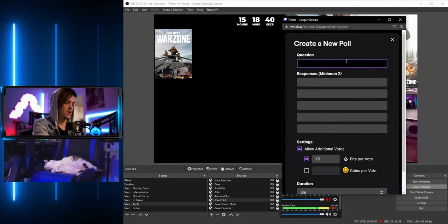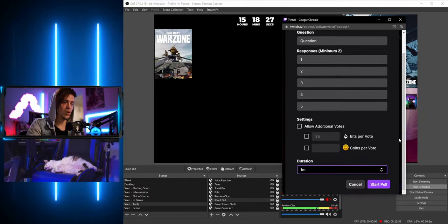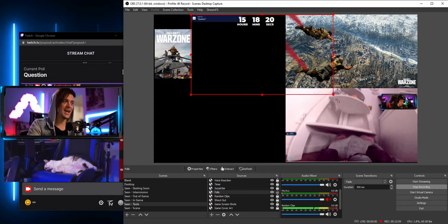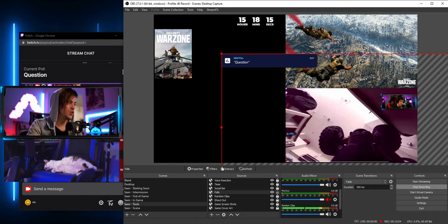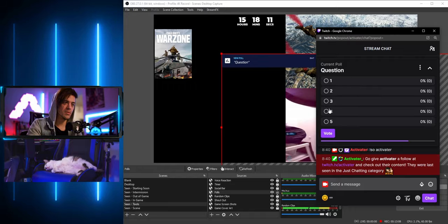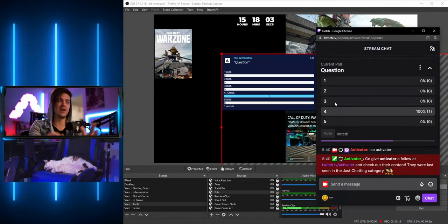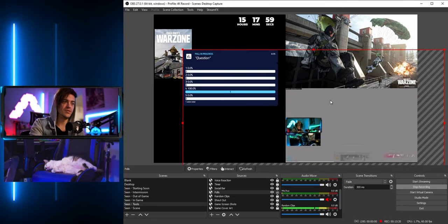Another thing you can do is run a poll. I'll call it 'Question,' add answers one through four, set the duration to one minute, and hit Start Poll. Inside OBS you can see the poll is now live. I can go back and vote — selecting four and hitting vote — and it pops up on screen, calculating results on the fly based on time remaining.